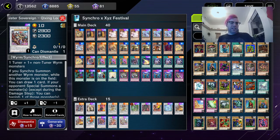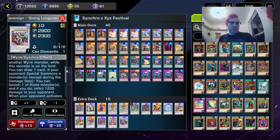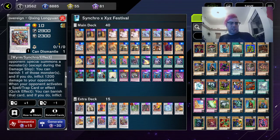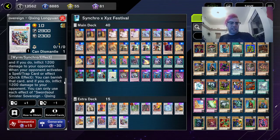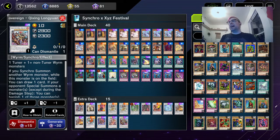One Baronne de Fleur, one Swordsoul Supreme Sovereign, and one Sinister Swordsoul Sovereign Qinglong — this one's new so I'll go over its effects. When you Synchro summon another Wyrm monster while this card is on the field, you can draw one card. If your opponent special summons a monster except in the damage step, you can banish one of those monsters and inflict 1200 damage to your opponent. When your opponent activates a spell or trap card, quick effect: you can banish that card and inflict 1000 damage to your opponent. Each effect is once per turn. That's it for the deck — I hope you all have a lot of fun with the XYZ festival. See you in the next one!